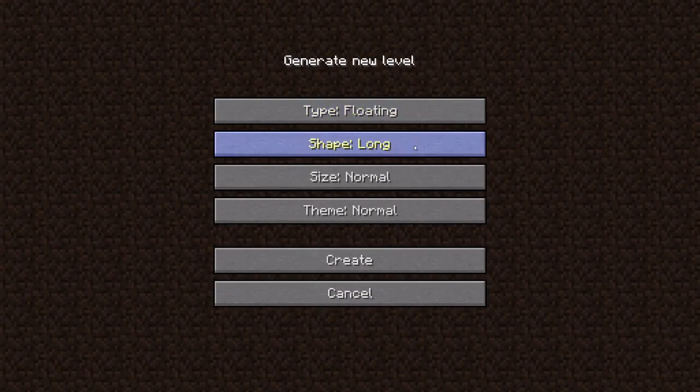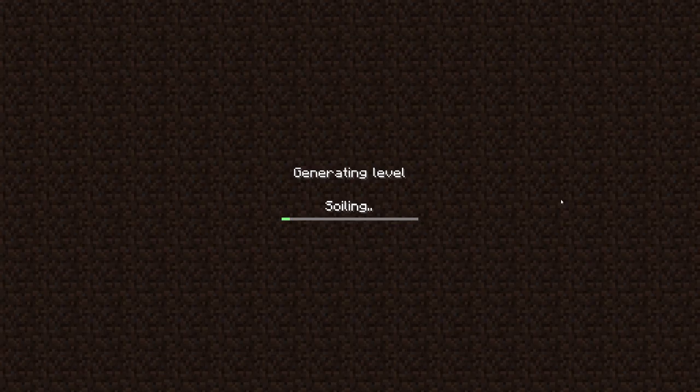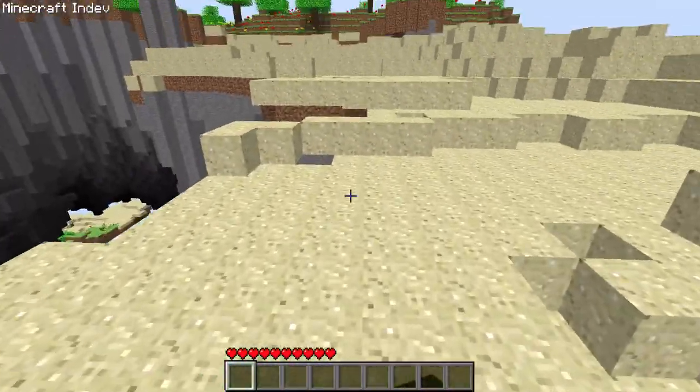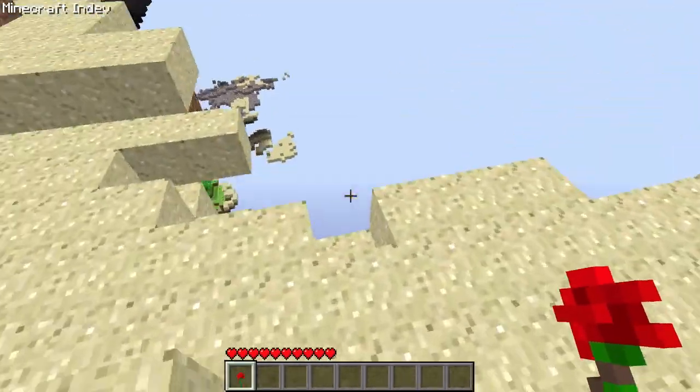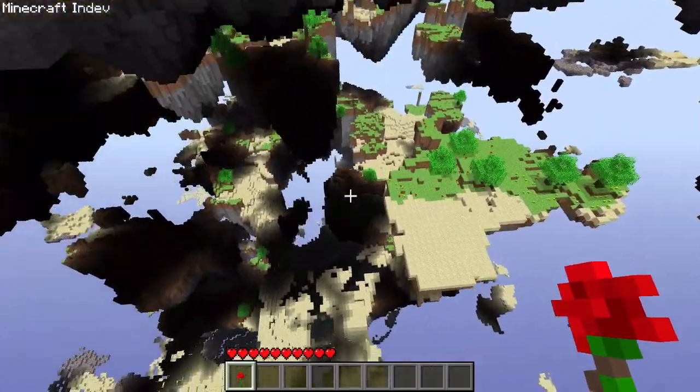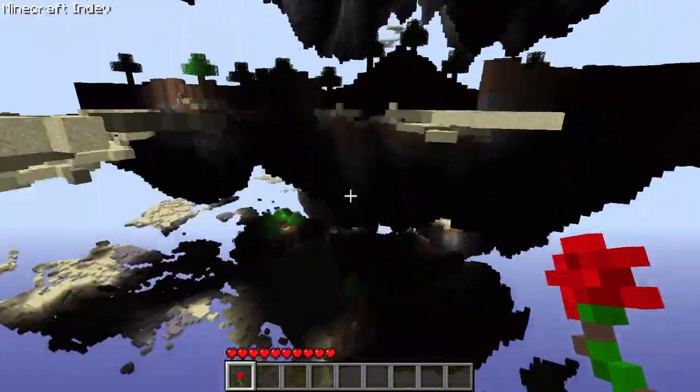Throughout the development of InDev, Notch was really playing around with various world generation settings, allowing players to generate all sorts of world types, shapes, sizes, and themes. My favorite of which has to be floating, deep, huge, paradise-style worlds. I mean seriously, just look at how awesome that looks.